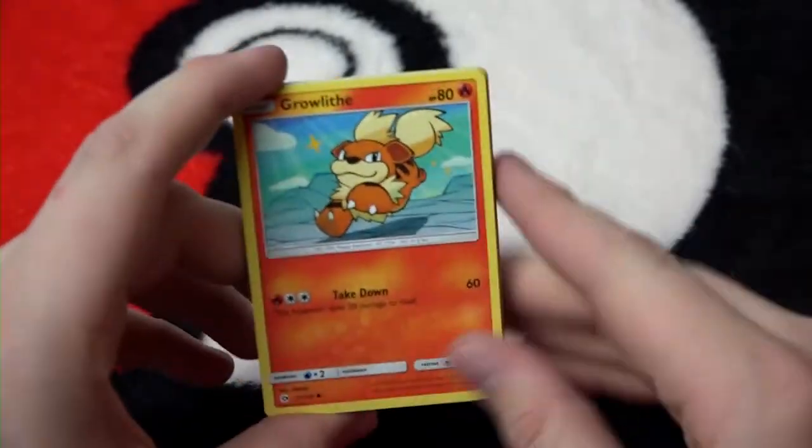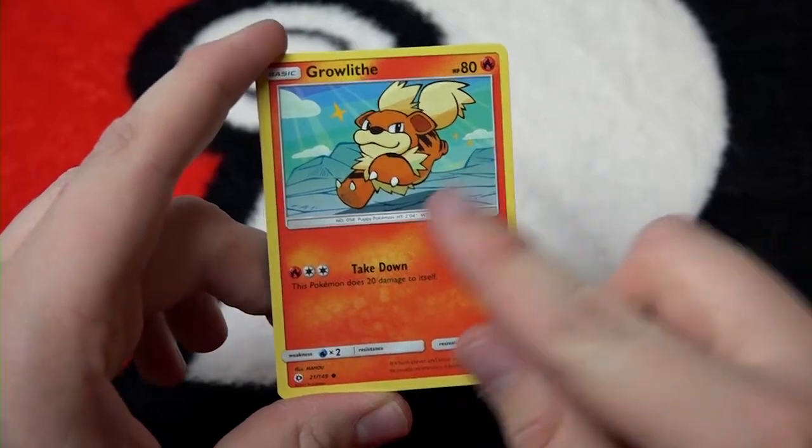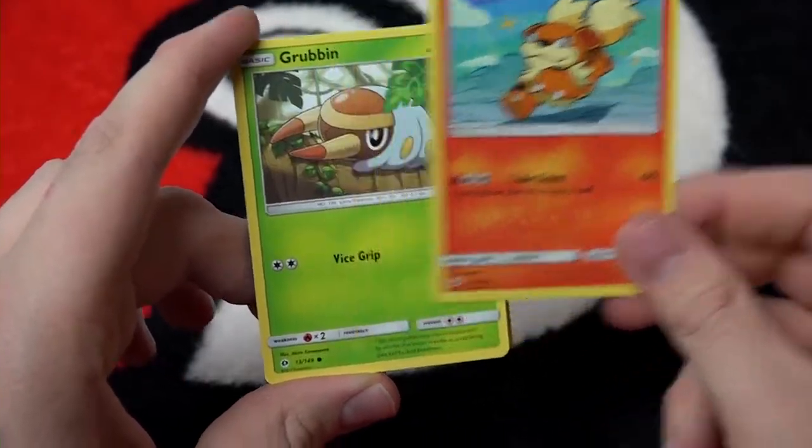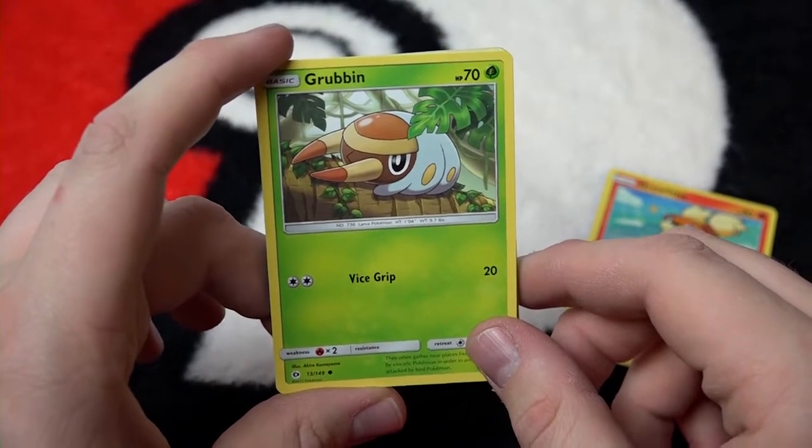Let's see what we get today in the Sun and Moon pack. The 4-2 card trick starts off with Growlithe — I don't think I've seen this version before, I really like this artwork, look at him. Nice little pounce. Followed up by Grubbin — this is literally the larva Pokémon.